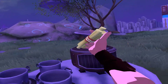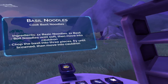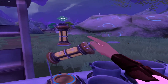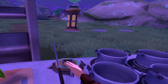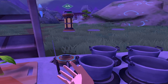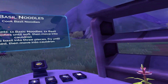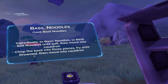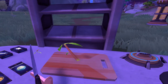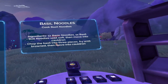I don't know — must be burnt, I guess. Until soft, then move into cauldron. Chop the basil into three pieces, fry until browned, then move into cauldron. So it looks like you can cook two things with a basic energy source thing and then it was consumed. Chop the basil into three pieces, fry until browned. So there's the chop. There's the other chop. The very satisfying chops. Fry until browned.